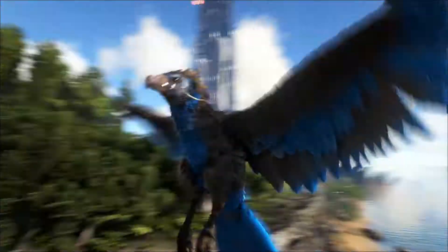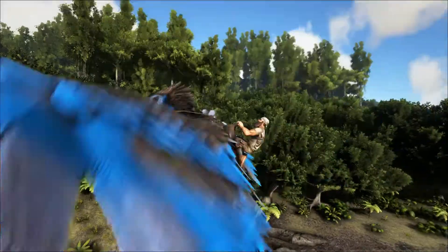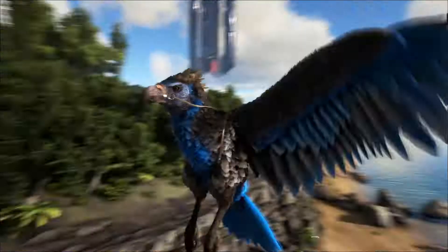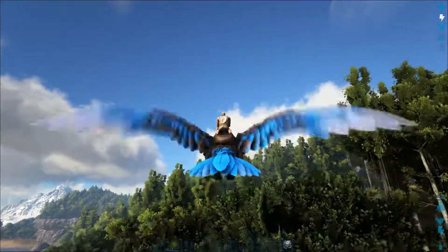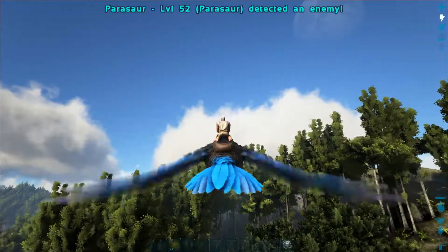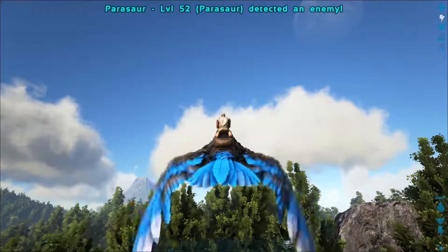We are going to start out with the Argent. Look how beautiful it is. Now you cannot get the blue unless you're using some mods or unless you know how to change the color. I've changed the color using randomly colored dinos - a real small mod that doesn't take much to load, clean and safe to remove, as it basically adds a command that the Argent will spawn in any color.